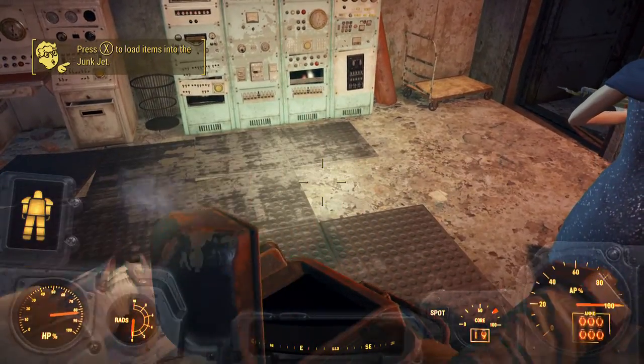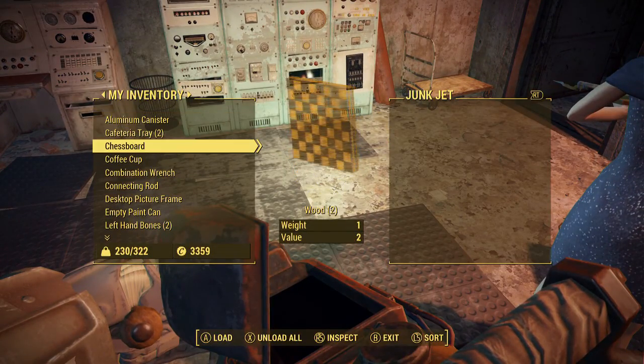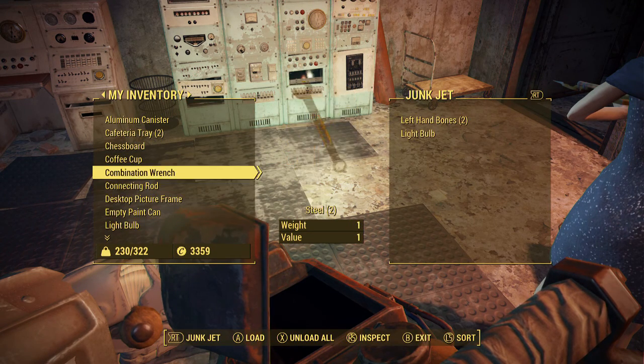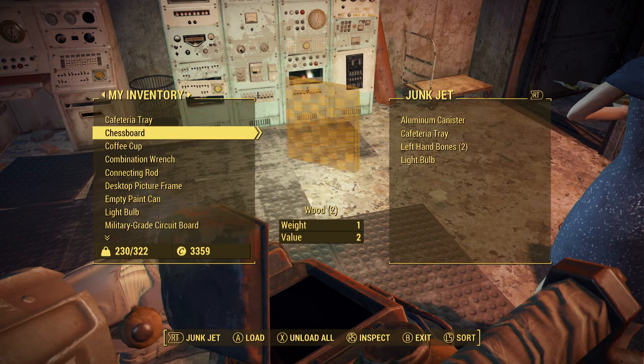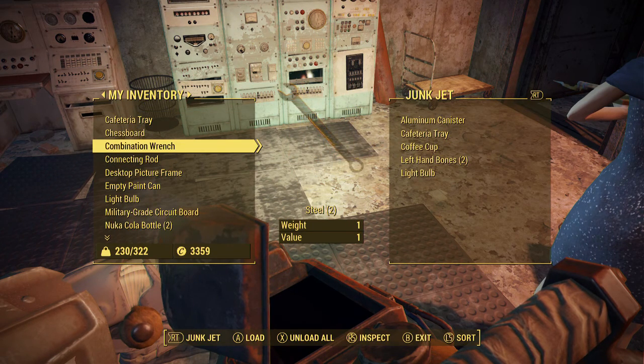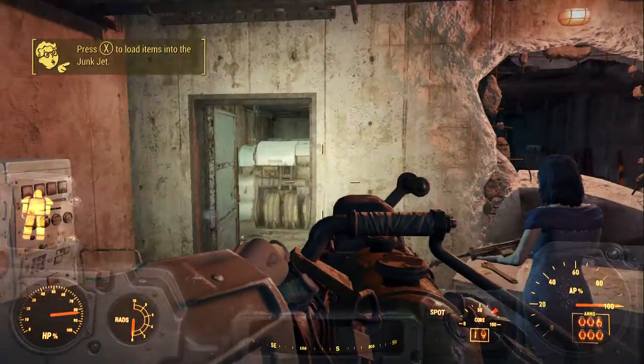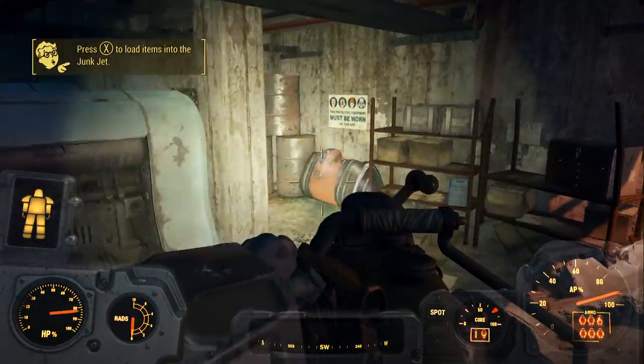So there it is. I will go ahead and load it up here. You can load it up with any junk that you want. Let's go ahead and load it up with the hands and a light bulb, cafeteria tray. Yeah, I'll just load it up with that.